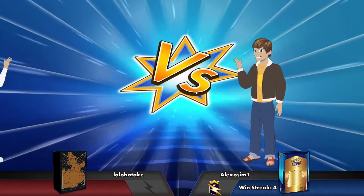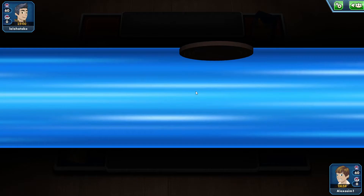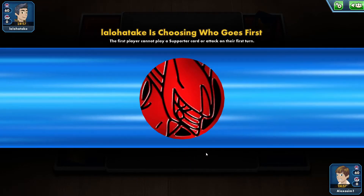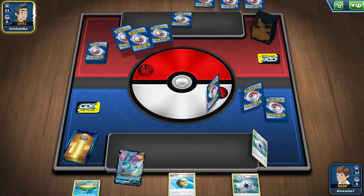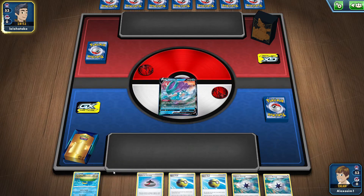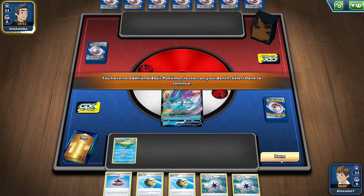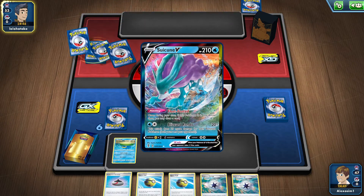Okay, we are in a round. Let's see what we're up against. We'll pick tails — and we lost the flip. To be honest I don't really care if we go first or second: with first we can evolve, but with second we can attack, so it's fine. We're going to put Suicune up there — sorry if I'm pronouncing the name wrong — so we can use these cards.